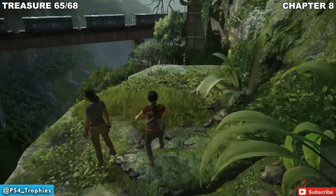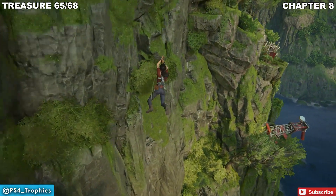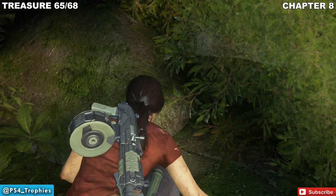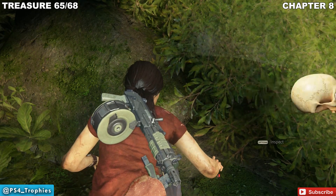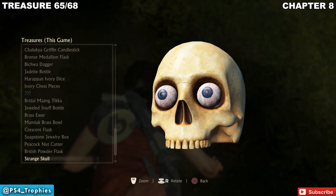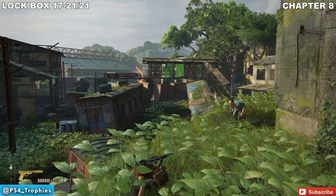The final treasure in this chapter is an interesting one. You're going to reach this section, see the trains, grapple, and you're supposed to swing over to that building. However, swing backwards and drop to a lower platform, and you'll find Skeleseer — the Last of Us Left Behind DLC Easter Egg. You might remember it where Ellie found this and asked it funny questions. You've got to do the same thing for the Shake for Your Fortune trophy, because you get a trophy just for finding this one. Ask a question, flip it over, and you'll get the trophy.